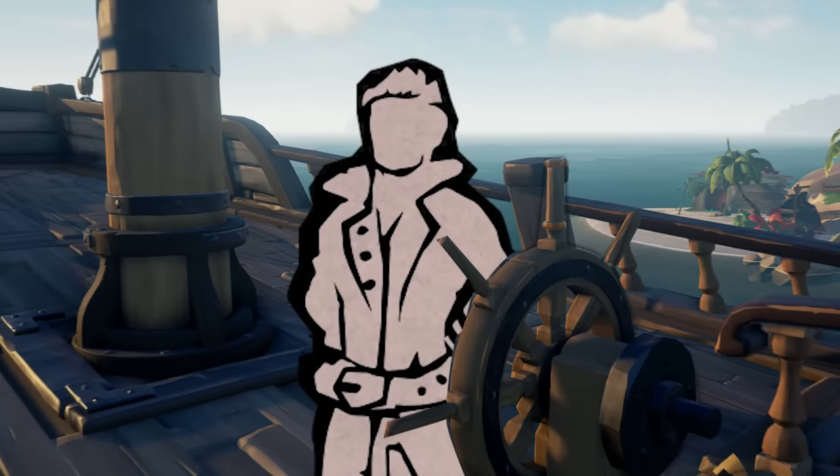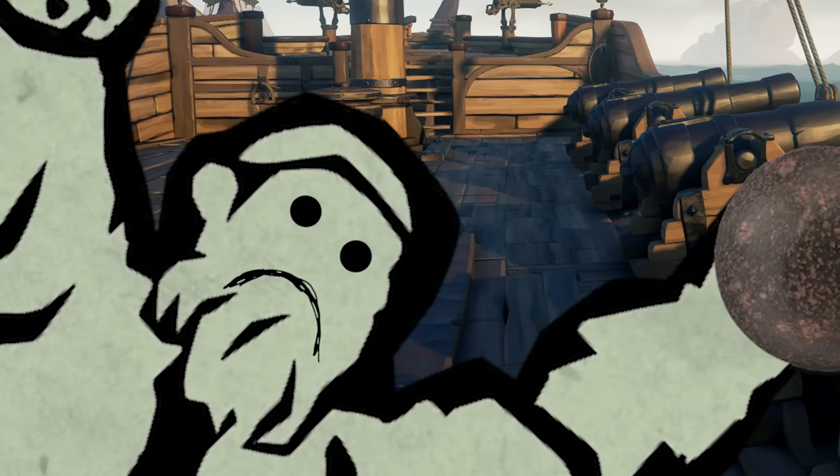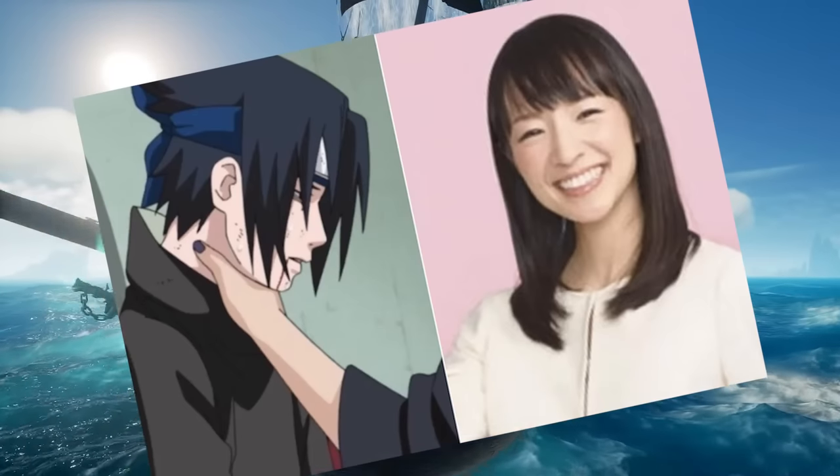Have you ever wanted to be a cannoneer, but instead you were made to be the bilge of the crew because they don't trust you to hit your shots on the cannons? Nothing wrong with bilging though, you bilge rats. What about during hourglass fights when you think you have your enemy pinned down, but they somehow escape out of your grasp? Well, in this video, I'm going to be sharing some of the best tips to make you a more experienced cannoneer that your crew will trust.